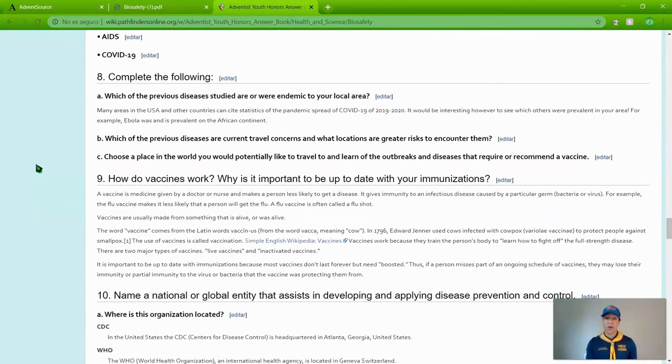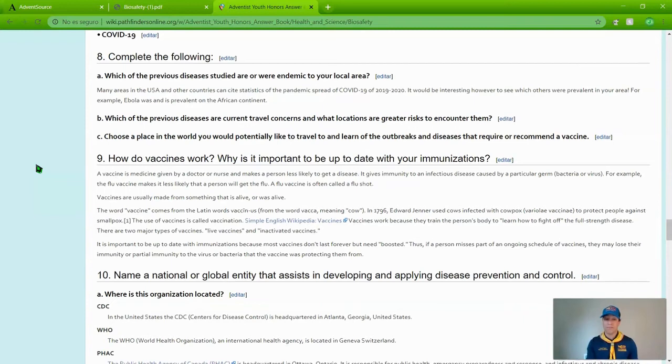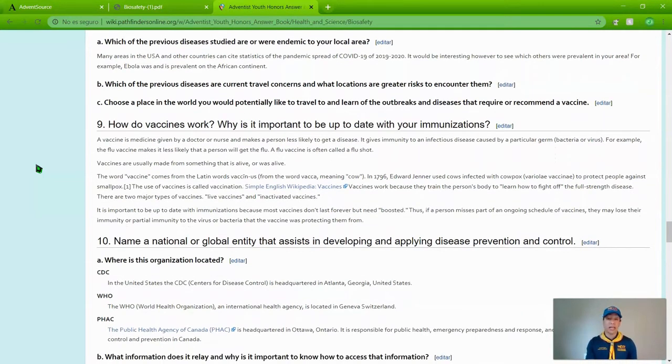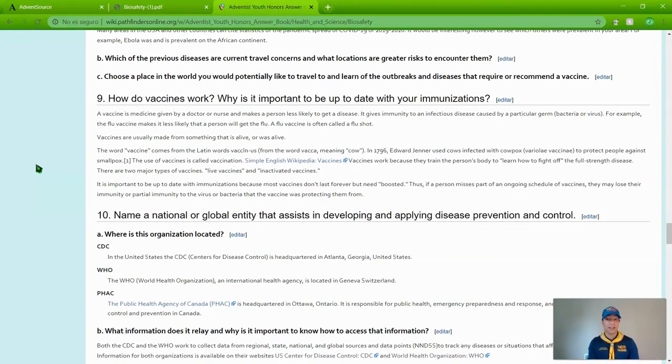Number eight asks: A — which of the previous diseases studied are or were endemic to your local area, neighborhood, region, state, province, or nation? B — which of the previous diseases are current travel concerns and what locations carry greater risk? C — choose a place in the world you would like to travel to and learn of the outbreaks and diseases that require or recommend a vaccine.